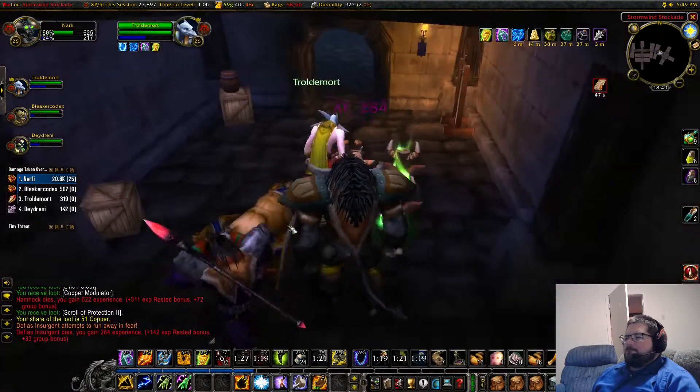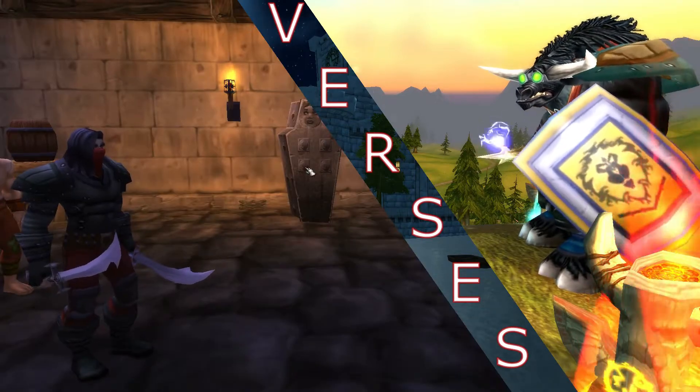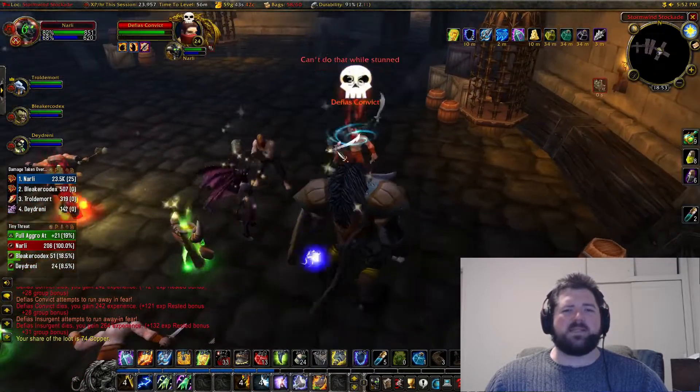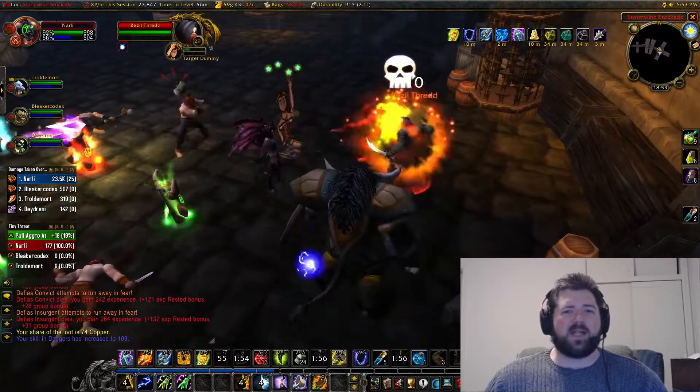We got away with it. Basil Threat — make sure you have your stoneskin totem down. This boss can stun and hits pretty hard, especially if you're lower level like we were.